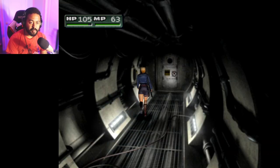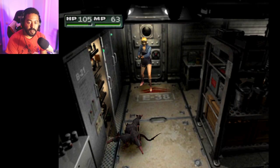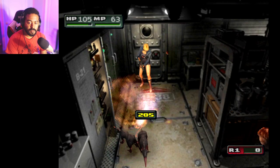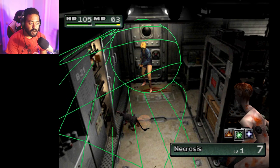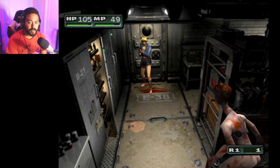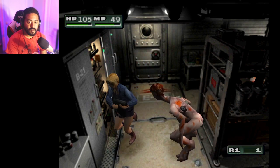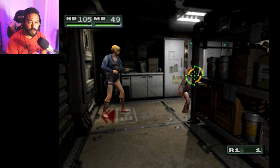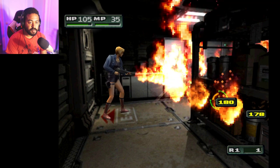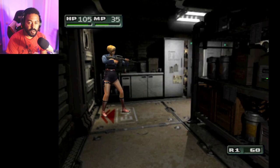I thought maybe I could turn off the turret by pushing a button or something. Storeroom — what's over here? You guys again. So let's go ahead and do a combustion right here. Actually, let's switch over to the M4A1. So that might be all the enemies.